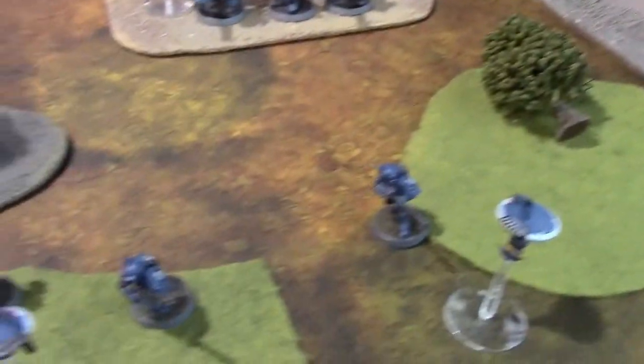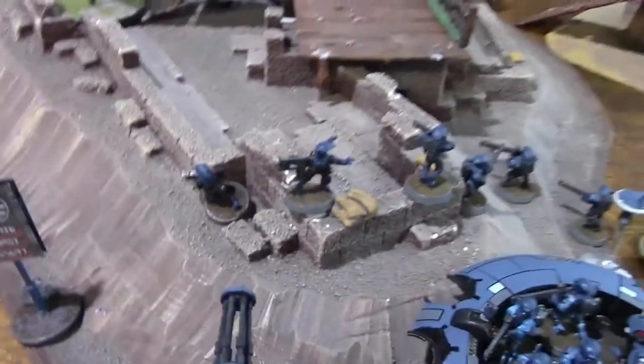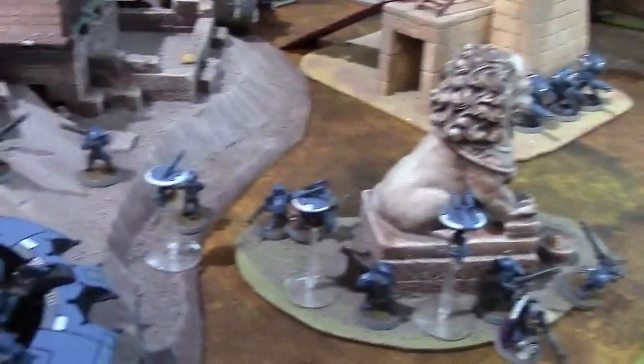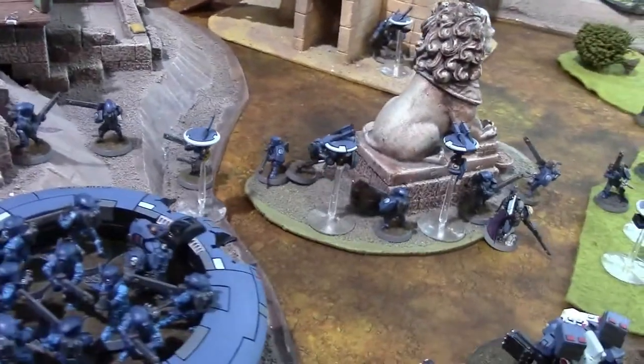Bottom of turn one: Black Stars combined shooting killed six Fire Warriors — I used command points to keep them around. Killed three of the Pathfinders but they rolled a six so they got Bonding Knifed. Lascannons and missile launchers took out two shield drones — rolled pretty badly, only got one hit. Heavy bolters and storm bolters took out the two marker drones.